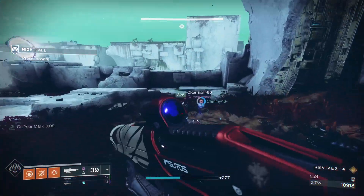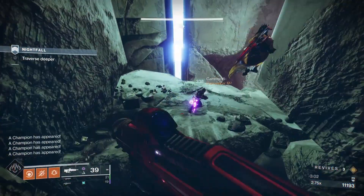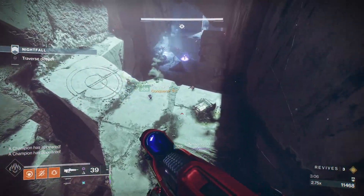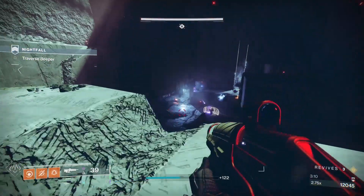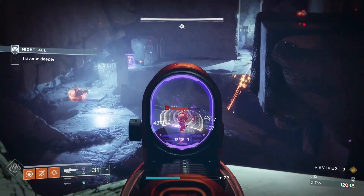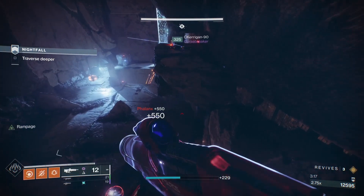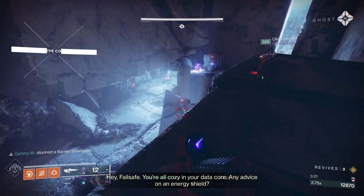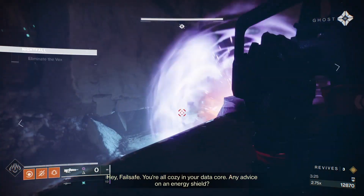This first area is what I'd call the first real encounter of the strike. Jump in and take out those snipers immediately. Have one person hang back on this ledge to take out the barrier champion right below — they can usually take care of themselves — while the other two push forward and clear the remaining ads. Once the person hanging back is done with that barrier champion, they can move up with the rest of the team.